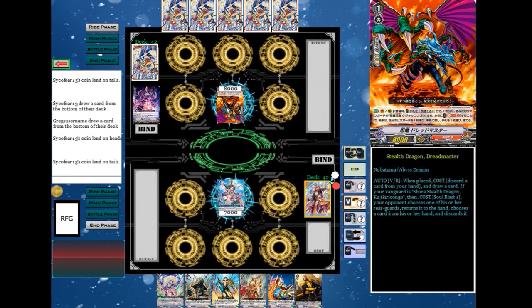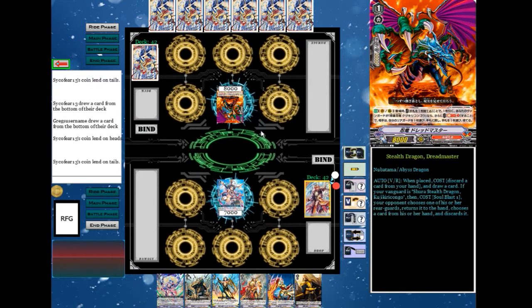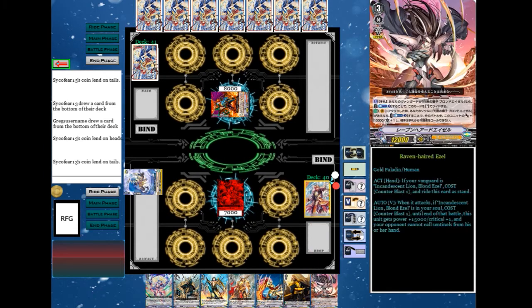And now it's mine. I'm going to do that — find vanguard. It's basically a discard draw. I'm going to draw. Don't want that. No guard. Trigger. Stand and draw.